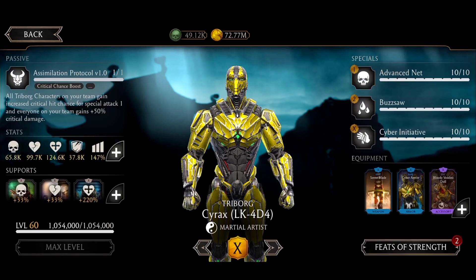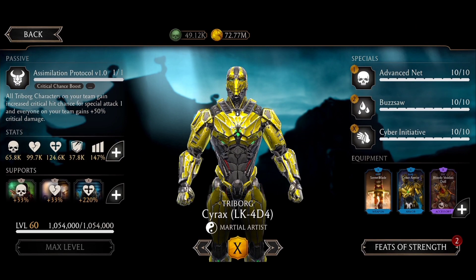Now let's look at my characters. Cyrex is using Centoblade to have unblockable, Cyber Armor for more debuff resist, and Blood Voodoo Doll to have more power generation boost.